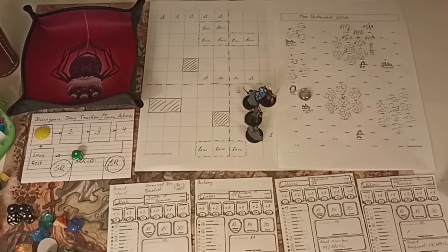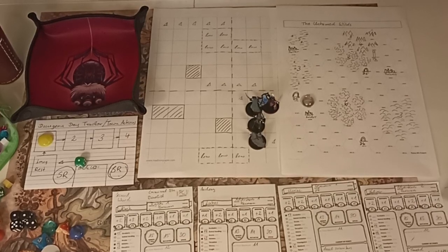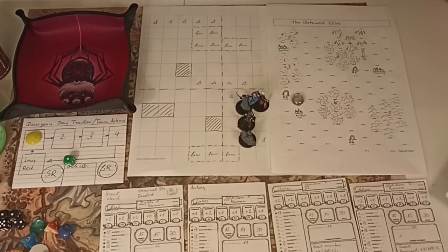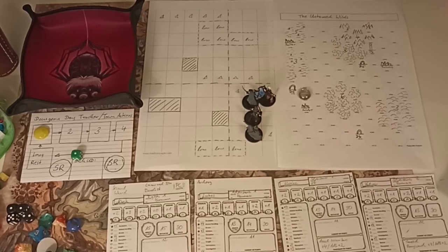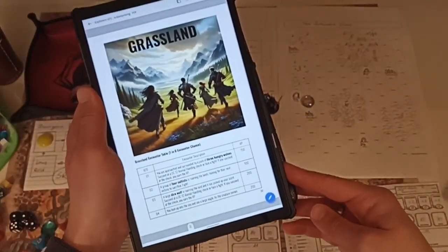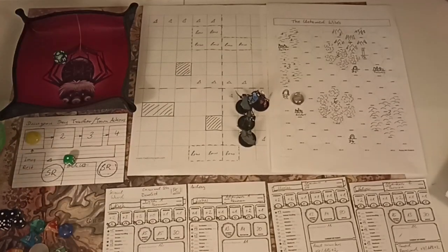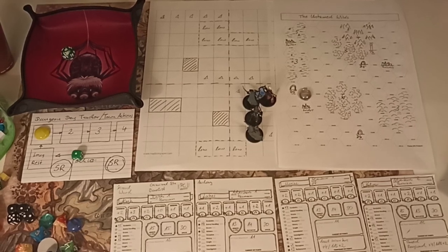Let me get the PDF out - Explorers of the Outer Wilds, here we have it. Encounters - encounter tables, grassland. We roll 1d20 on the grassland encounter table and we roll a six.